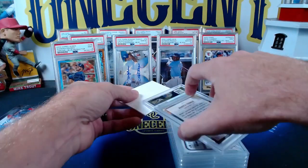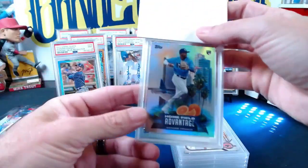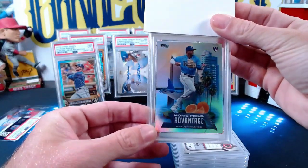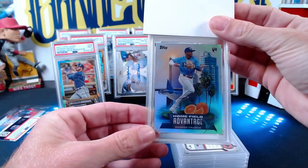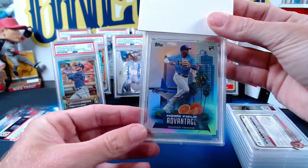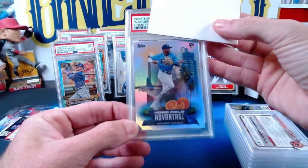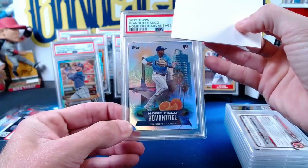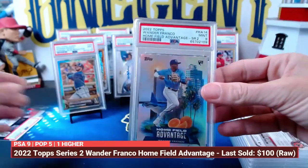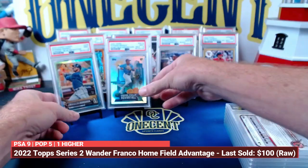Next up is for Joshua D. This is a case hit from 2022 Topps Series 2 — a Wander Franco Home Field Advantage card. This one scores a mint nine as well, so we get two Wander Franco mint nines.